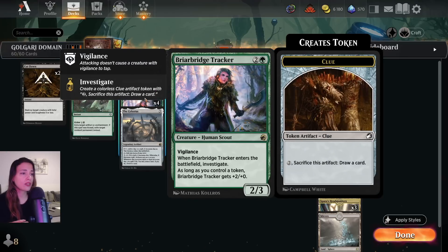We have 4 Trackers. This card is really good — 3 mana, 2/3. But when he enters, he makes a clue. You can pay 2 for that clue to give you a card later on. And as long as you control a token — which a clue is a token — this gets plus 2, plus 0. So it's going to usually be a 4/3 Vigilance for 3 mana. And later on you can use that clue to get some card advantage.